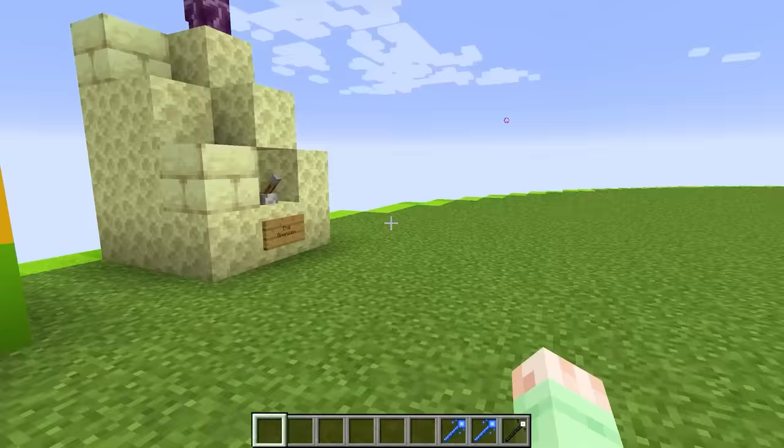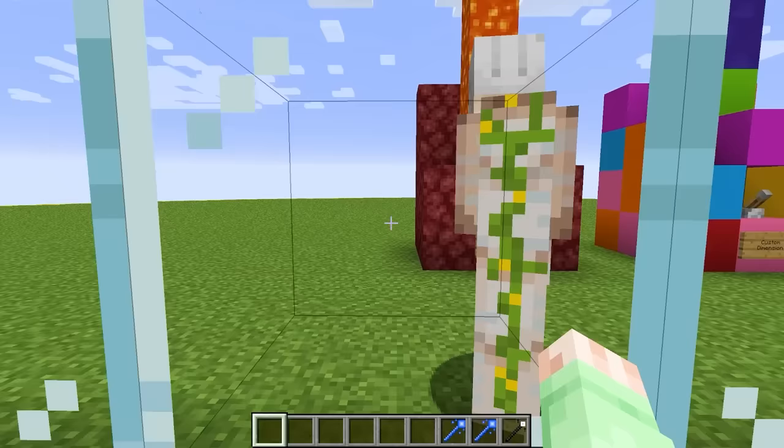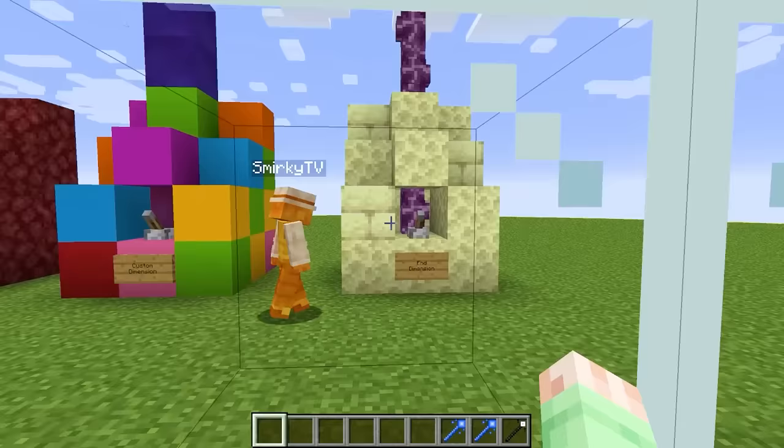Did he just spawn in an iron golem? Oh my gosh, this thing is so cool, and I wonder which lever he's gonna pull. It looks like he might be standing next to the end dimension lever! When he pulls that, this thing should turn into a super crazy end iron golem thing or something. He's pulling the lever! And oh my gosh, everything turned into the end for him! What is this mob? That iron golem turned into this crazy guardian monster! Look at the front of this thing — it literally has a shulker box for his head and these massive end arms! Oh, this is not gonna be easy to defeat!